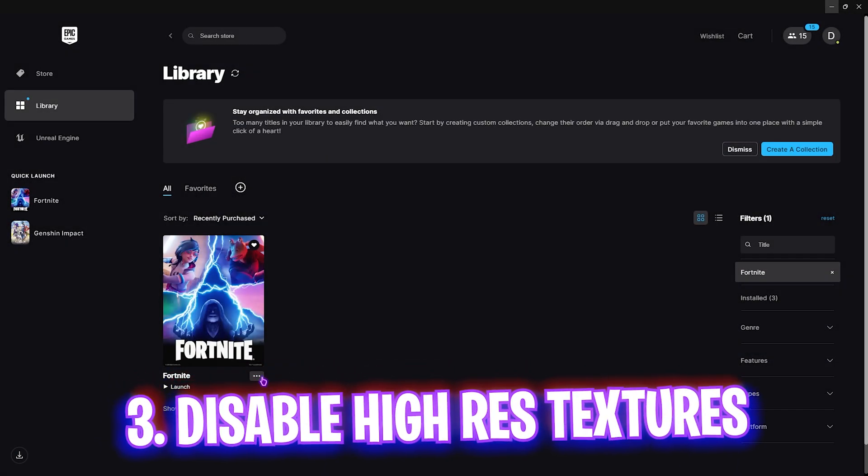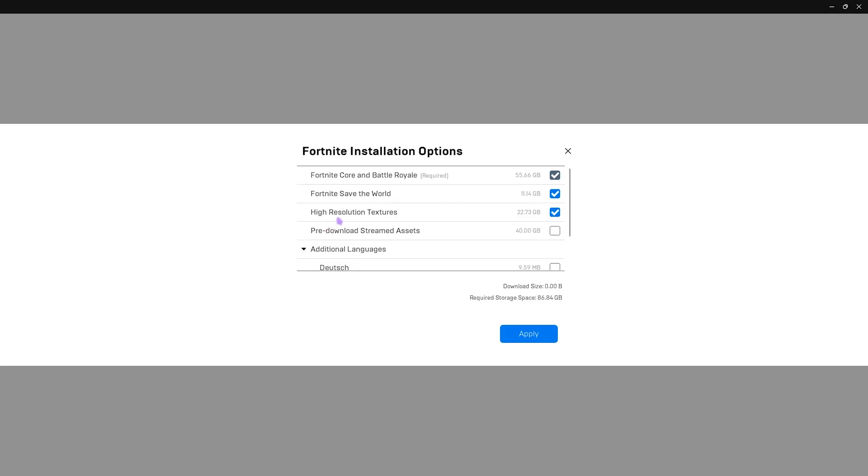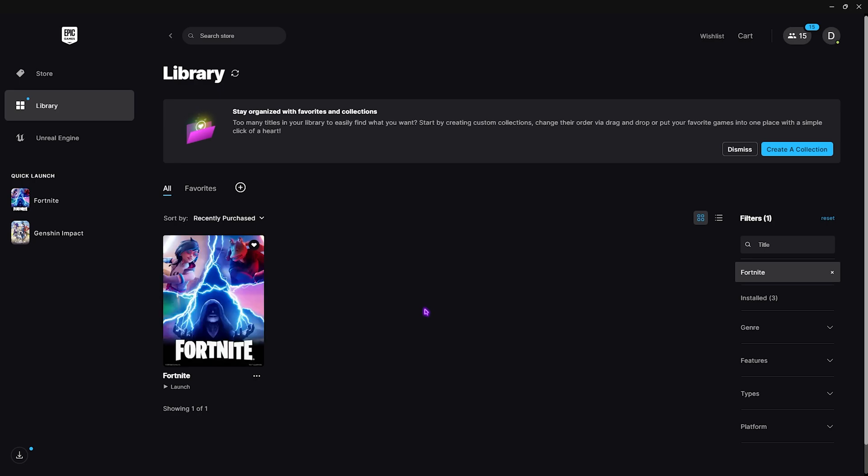Next step is within the Epic Games Launcher. Click on the three dots, go to Options, and uncheck High Resolution Textures, then click Apply. This will uninstall the high-resolution textures, making the game look more basic, which will improve visibility and reduce unwanted load on your game to improve FPS.